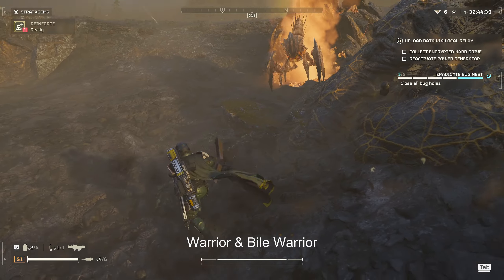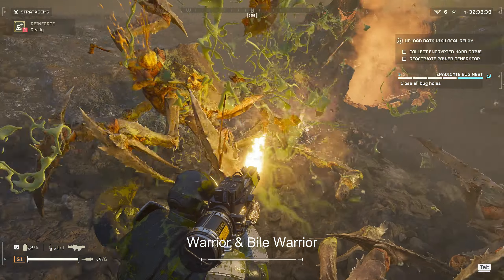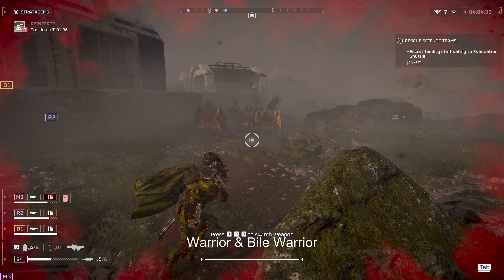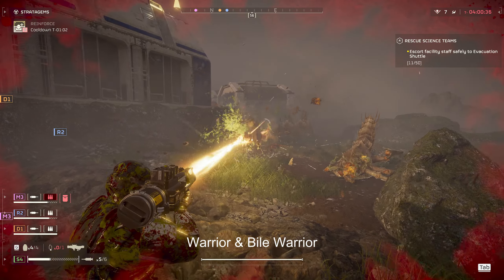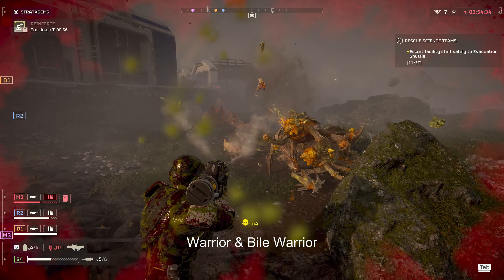Next we have the Warriors and the Bio Warriors. These are some of my favorites to take on — not only because they have light armor that the Laz Cannon just drills straight through, but they're also super easy to cut off their limbs. Their heads are very exposed, making it very easy to shoot them off. You can shoot off their heads so quickly it's almost like you're not even fighting them. You can kill like six guys with one shot easily.